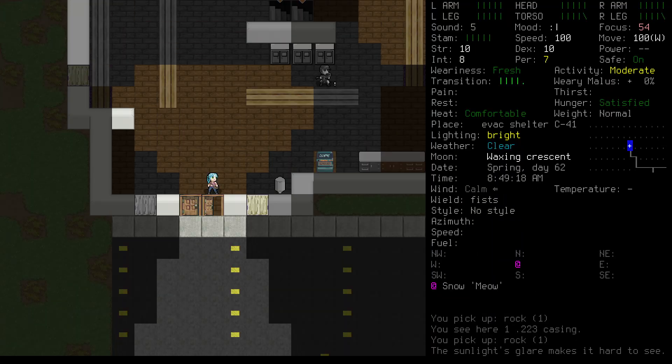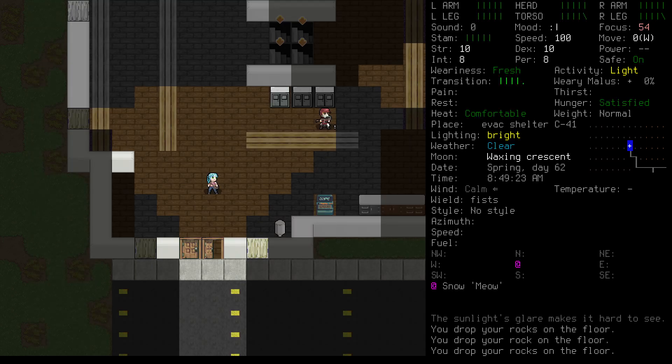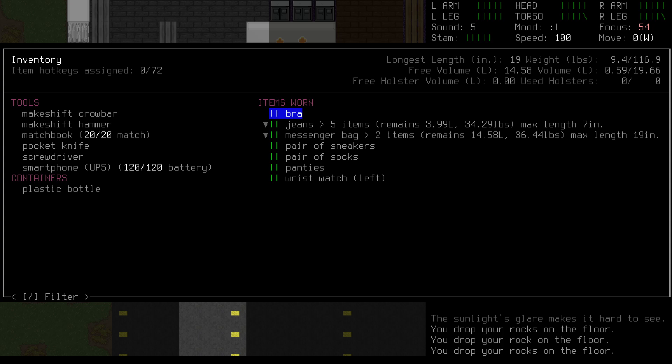Once we've got the rocks, we'll drop them all on the floor. Next, we'll press I to open our inventory, then select our jeans and press Enter.